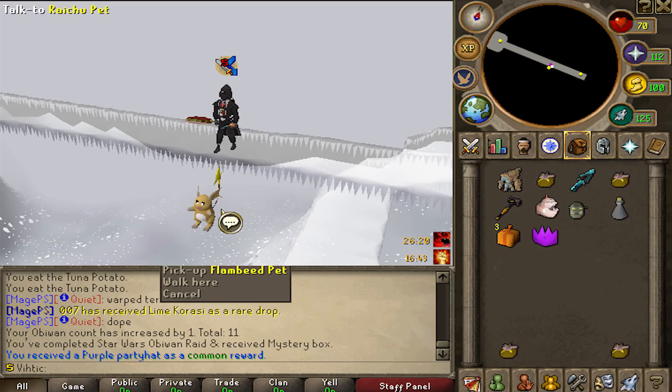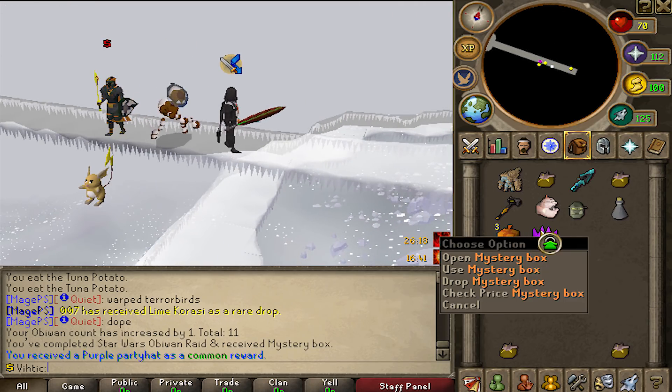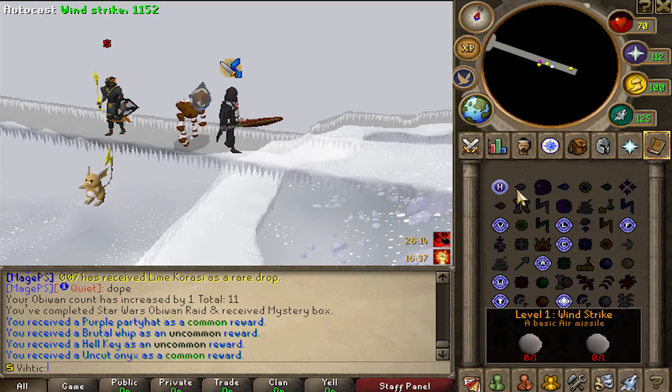Should've got a lightsaber, but I'll take that. What are you doing down there Raichu? That's his pet. Alright, we got a purple party hat, a brutal whip — that's a good little starter weapon — a hell key, and five onyxes.